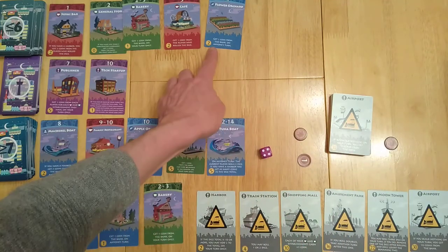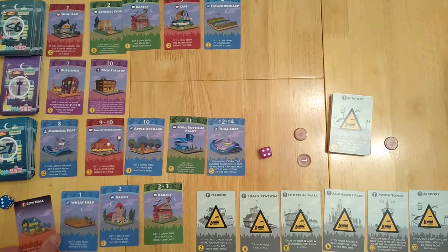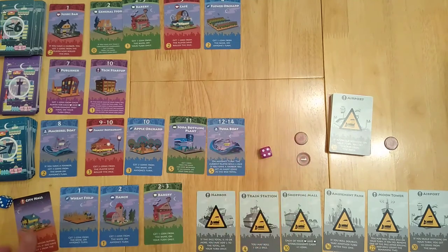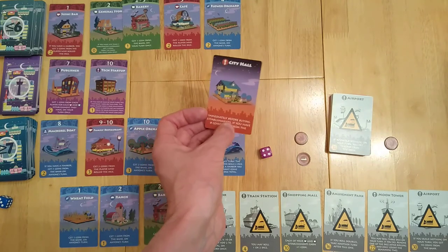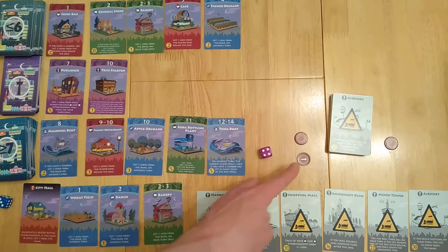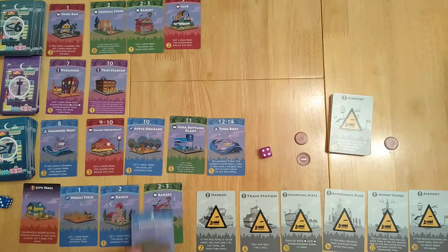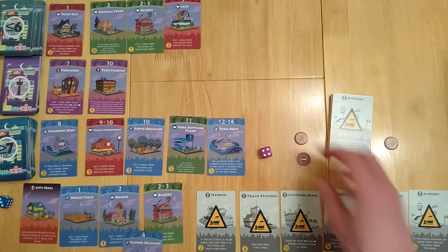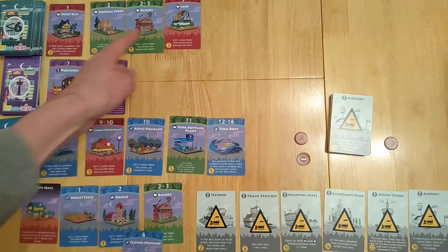Then it's my turn. I roll a four — doesn't help me. That person gains one coin from the bank. Now I've got zero cash — actually two cash. But let's say I had zero cash: I could spend zero coins and get one from the bank as long as I'm building something. I do have two cash so I'm going to buy the flower orchard. Then it's their turn — they roll a three and they can build something.